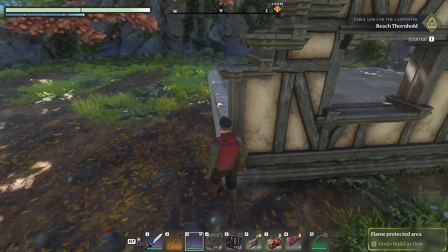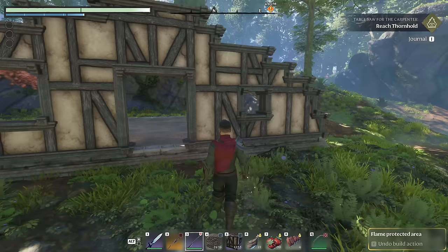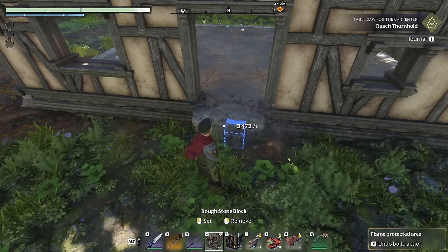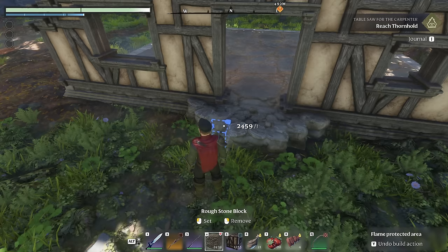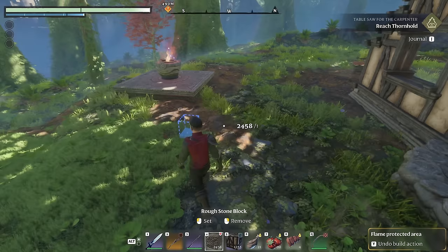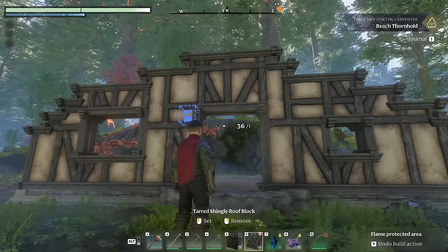Now it's time to start working on a few little details on the front to start making it look really nice. I'm going to start making a little porch just out of normal stone off the front here, just so I have a little bit of area to work with. I'm going to make this look much better later on but for now it'll at least just have something here. I'll kind of free-place a nice little path coming down from it.